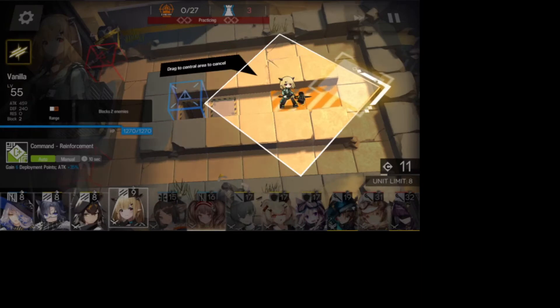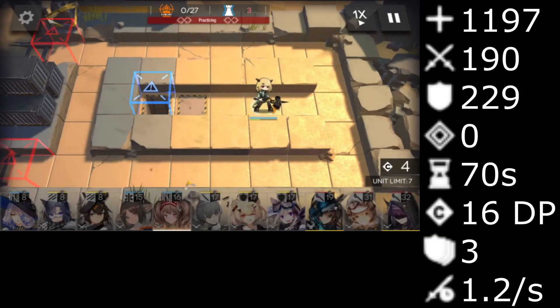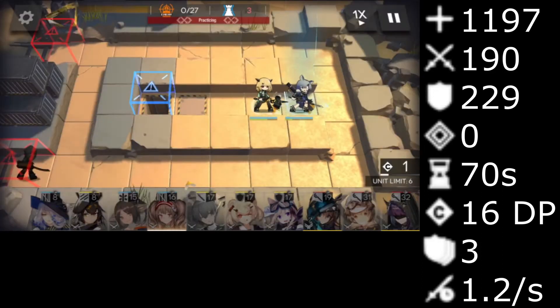When first obtained, her stats are as follows: 1,197 HP, 190 attack, 239 defense, 0 res, 70 seconds of redeploy, 16 DP cost, 3 block, and a 1.2 second attack speed.